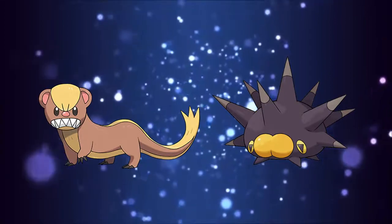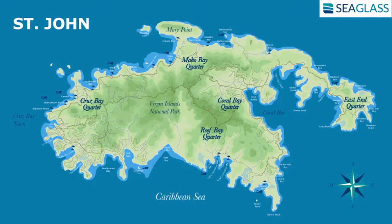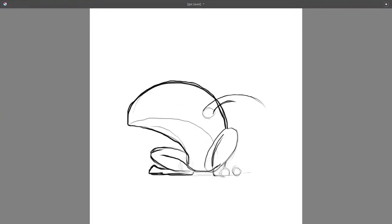Also, as an homage to my original ideas, the first island we will visit on our journey will be based on St. John. But we're getting carried away with ourselves — you're here to see me make some Pokemon today. And who better to start off with than the starters? So we'll start with our grass-type starter, based on a tree frog.